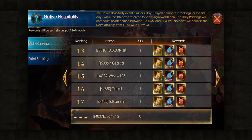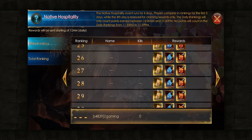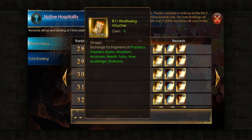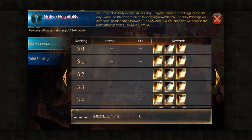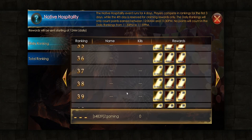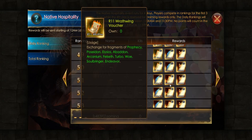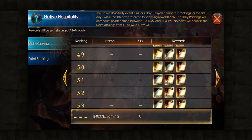Here are rank 12 wings. It goes till rank 30 — you can get this. And after that you will get rank 11 wings till top 50. First place will get rank 10 wings.